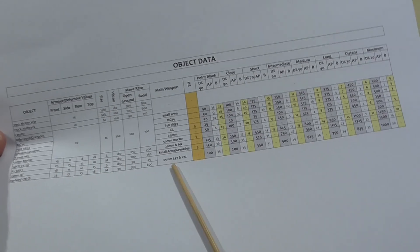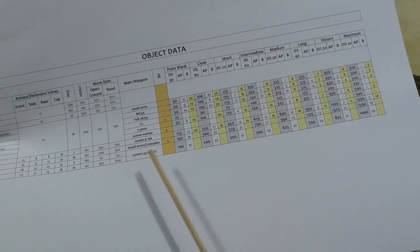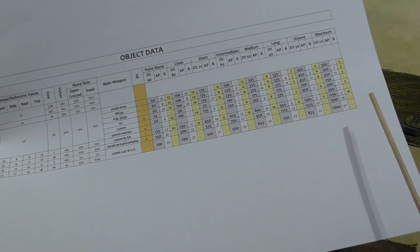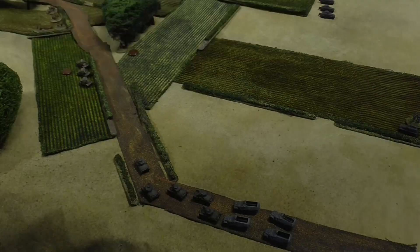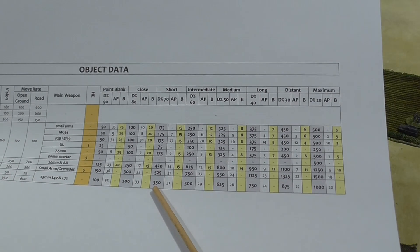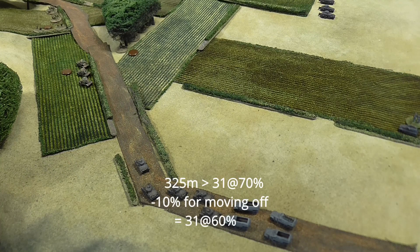The Panard 178 has a 25mm gun with different range brackets. That gun is AP only — no high explosive or burst fire data whatsoever. If they want to engage infantry they'd have to use the coaxial. Range is 325 to 450. That gives us 31 at 70. The only penalty is that they're going to move off immediately after firing, so that's 31 at 60 for the first armored car.